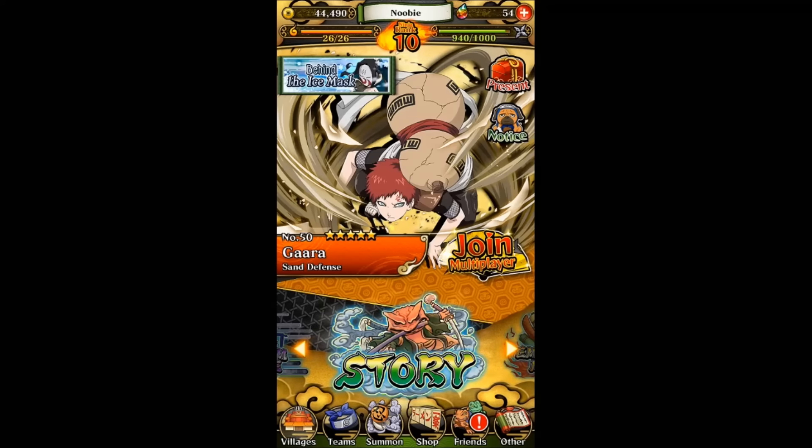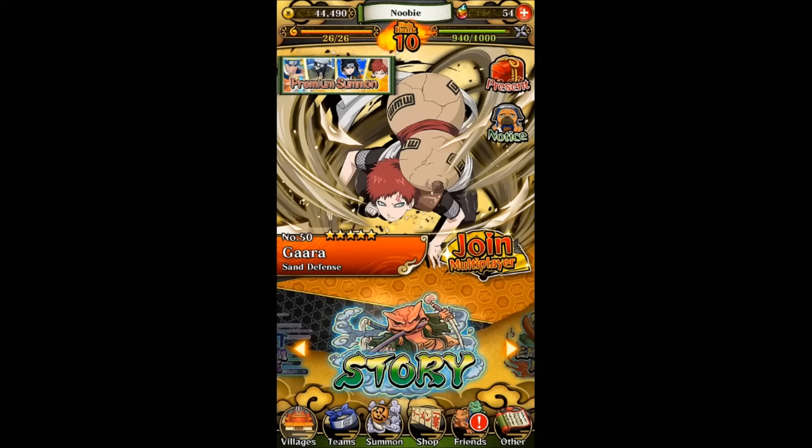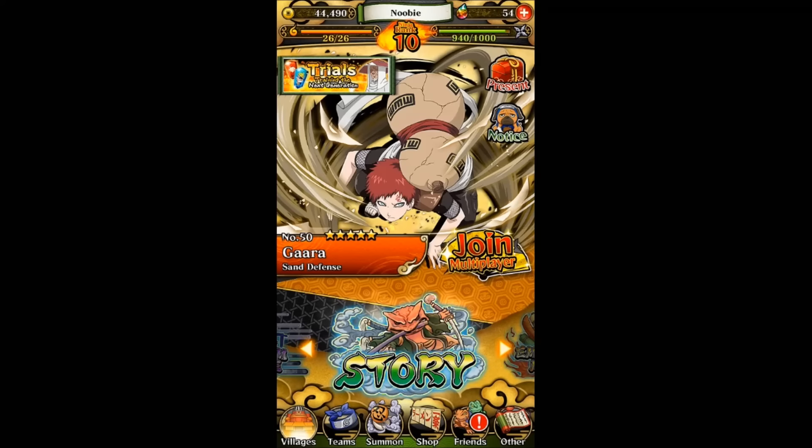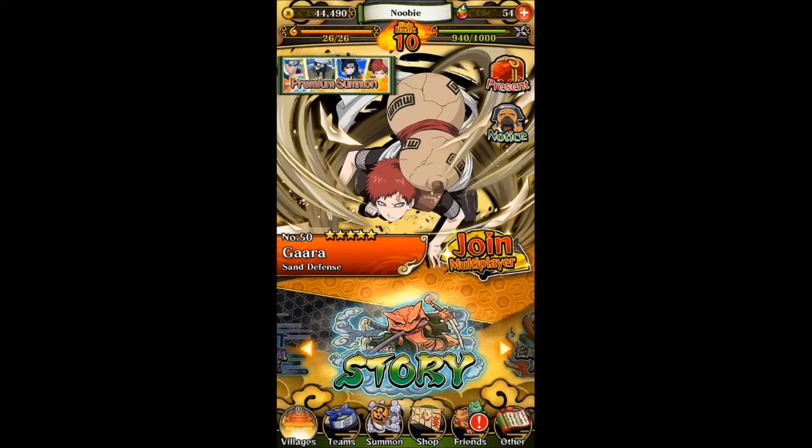It's really surprising how a few days ago they released a notice stating that they're just working on it, and now after a few days it's already been completed and is now released. And what's even more surprising is that it's also released in the English version at the same time as the Japanese version. And along with the introduction of this new Limit Break feature, the special emergency mission to get the special materials needed for Limit Break is also released for both the Japanese and the English version.